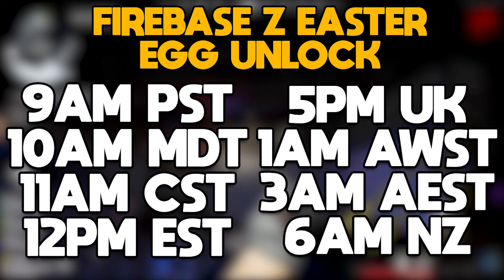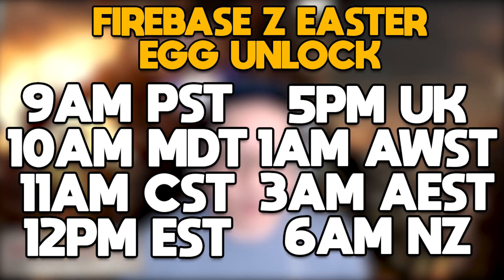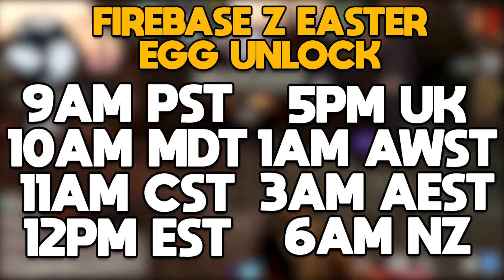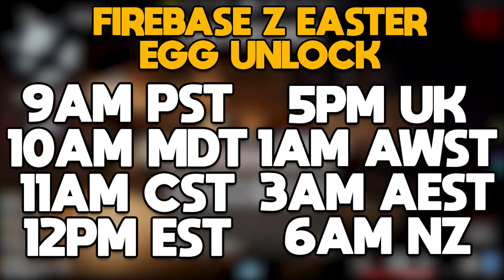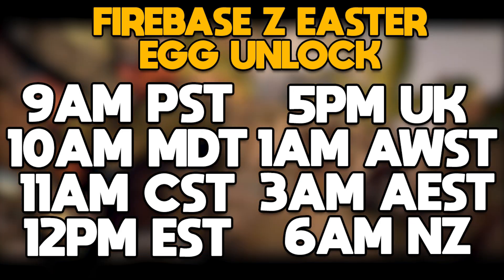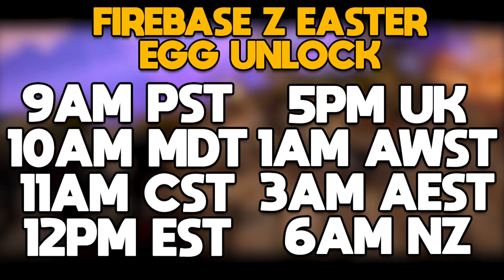The Easter egg for Firebase Z will unlock at 9 a.m. Pacific time, 10 a.m. Mountain, 11 a.m. Central, 12 p.m. Eastern, 5 p.m. UK, 1 a.m. Australian Western, 3 a.m. Australian Eastern, and 6 a.m. New Zealand.